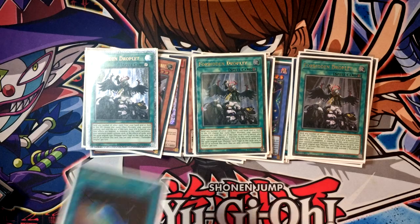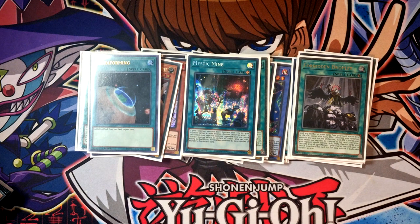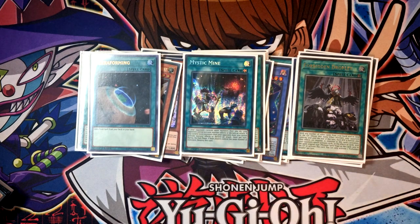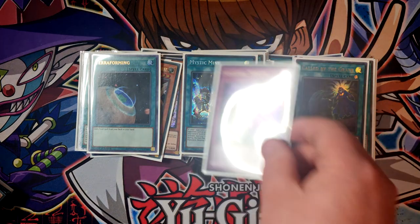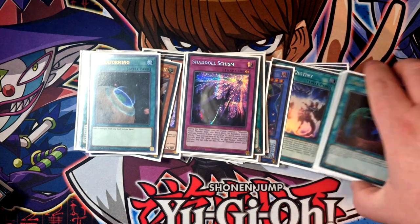Rounding out the power cards: a single Terraforming since we play field spells. We're also playing Mystic Mine — game one this is a free win against Branded since many decks don't main spell and trap removal; you just side it out after game one anyway. Called by the Grave for protection against hand traps, and finally Shaddoll Schism, because a one-card way to get into Winda seems pretty good. That is the main deck — 45 cards.